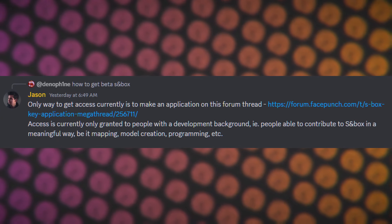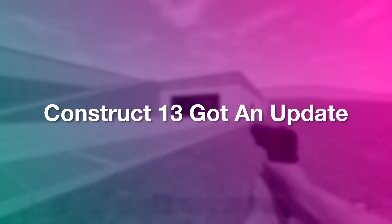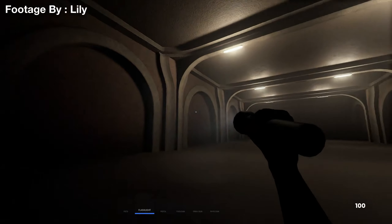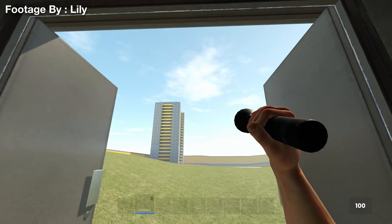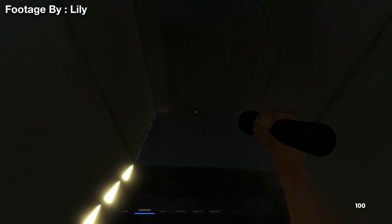Showing off more cool things from the community, a VHS filter add-on has been added to Sandbox by creator Vandercat, allowing you to turn all your games into an old 80s or 90s feel. Or, if you're into analog horror, you can do that too. This supports basically any game mode in Sandbox and seems to have interlacing coming soon as well.